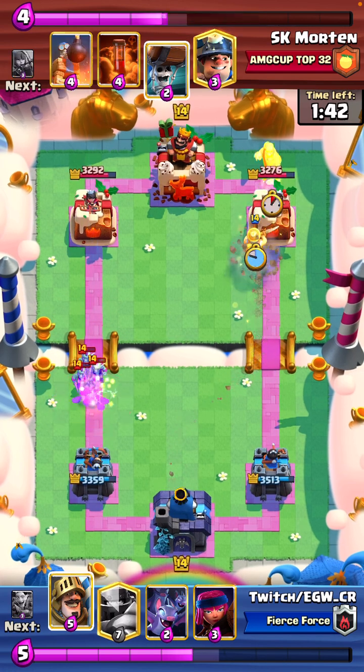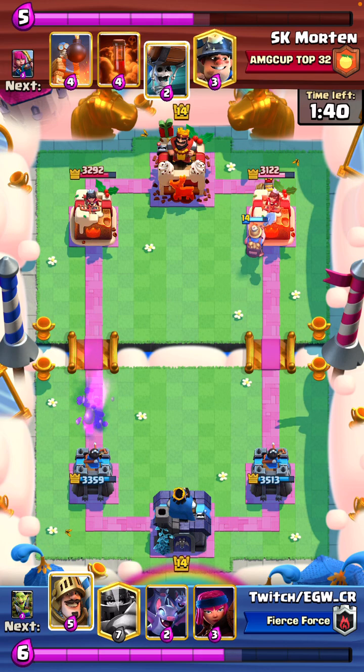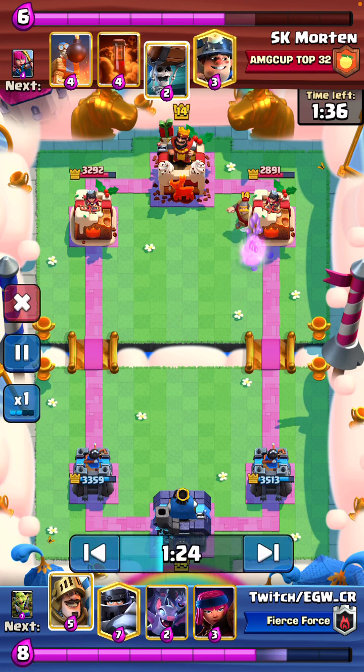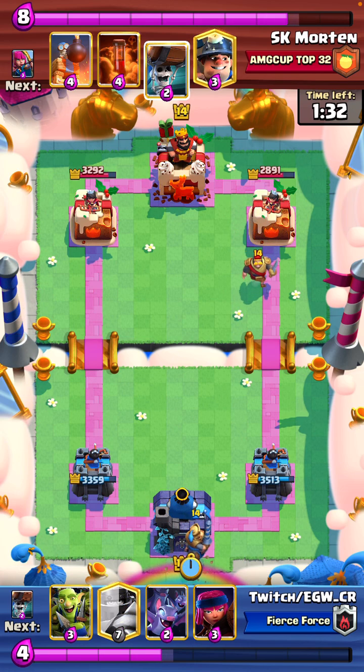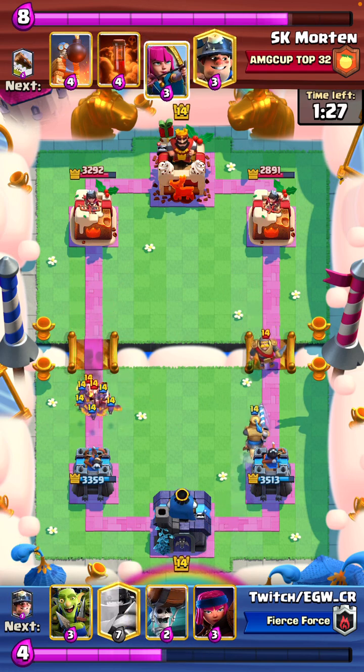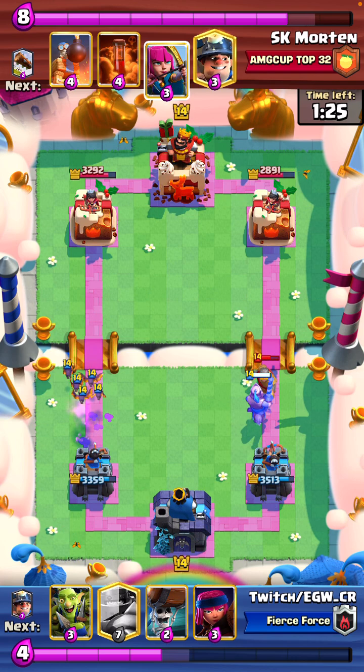So we've got some goblins. I think zap was the right play because if I played bats, by the time they spawn it would've taken a few hits. And that miner in the front — ruinized placement. I knew you wouldn't expect it, so a lot of hits there. Didn't have long in hand, so we could've gone for gob gang, bats instead.